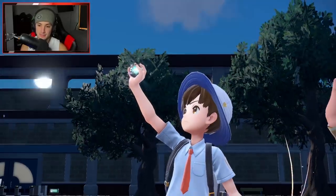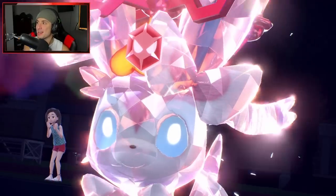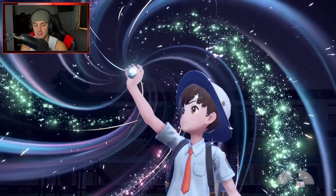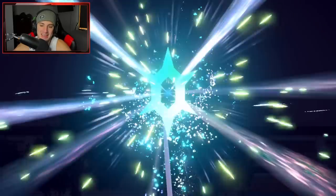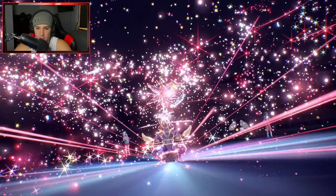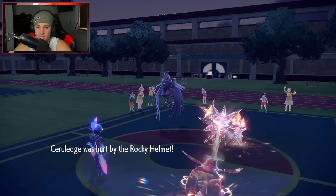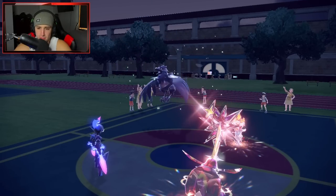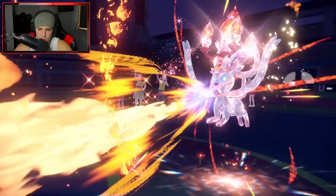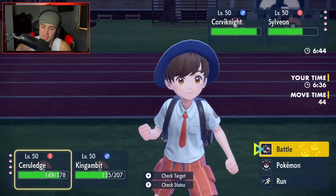I feel like Sylveon's got Terastallize here — I knew it. I should have popped the Kowtow Cleave. I already knew what was happening. Sylveon ends up Terastallizing, I'm Terastallizing too — we came to play. Should have just Sucker Punched it. Bitter Blade flying — big-time damage, half damage on a bulky Corvo. Of course it's rocking Rocky Helmet. Corviknight goes to Roost — actually a really good call. Terra Blast coming hot. Iron Head does some nice damage. I could Bulk Up here, but I'd rather just Bitter Blade down.